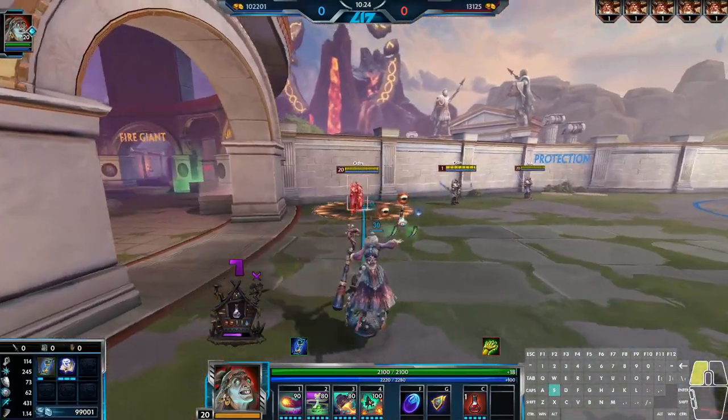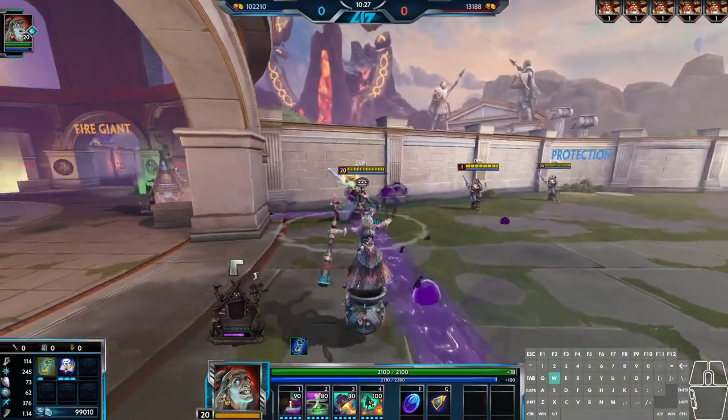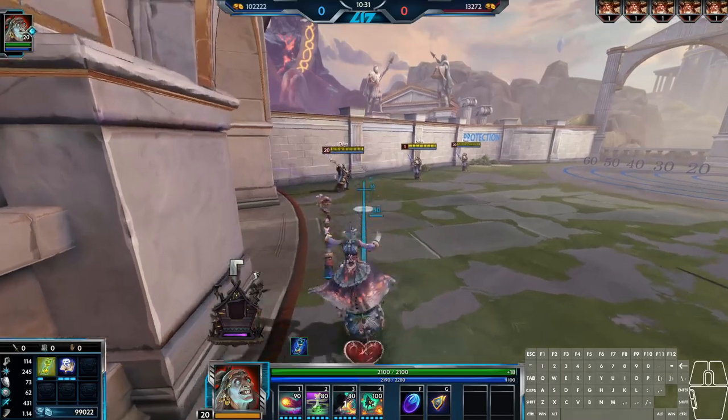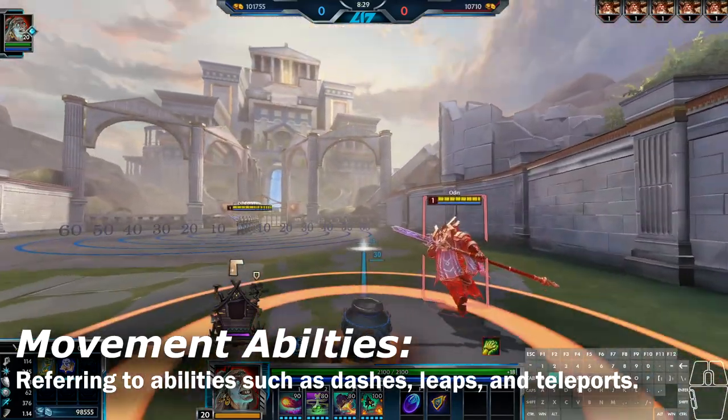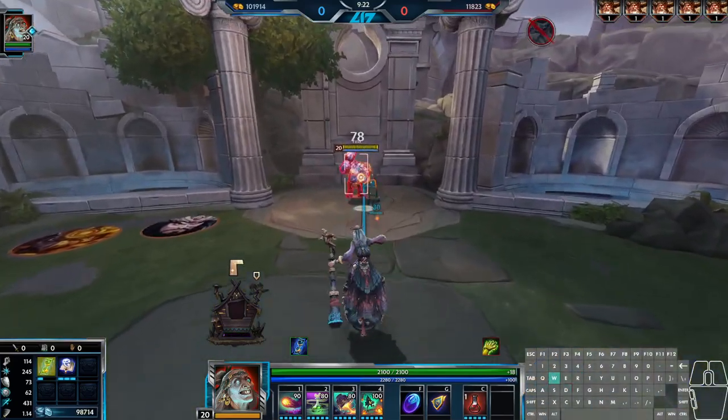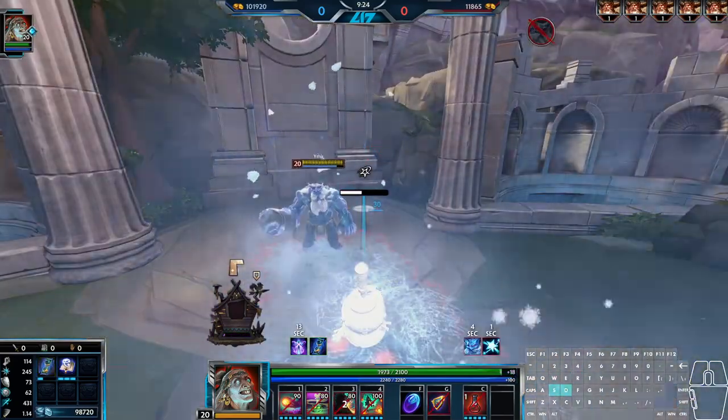Of course, if you have no CC or are being jumped on by someone who has any piece of hard CC other than a knock-up, you do not want to be leaping in their face, as this is quite simply the easiest movement ability in the game to cancel. So it has more uses in terms of damaging and escaping than most other leaps, but is more risky too since it's easily interrupted by hard CC.